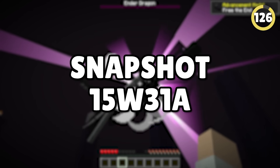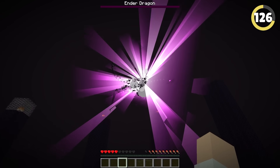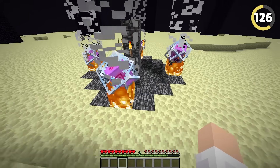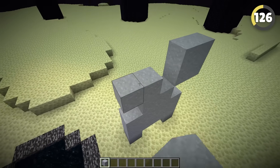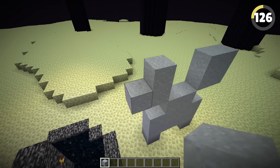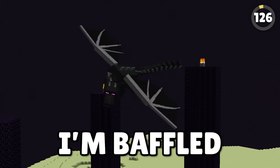In Snapshot 15w31a, Mojang pretty much added one of the dumbest things possible. Usually, to respawn the ender dragon, you need ender crystals — pretty hard to obtain, and that makes sense. But for this snapshot, you literally could build a clay creeper face and the dragon would respawn. Yeah, I'm not even joking. I'm baffled. Bamboozled.